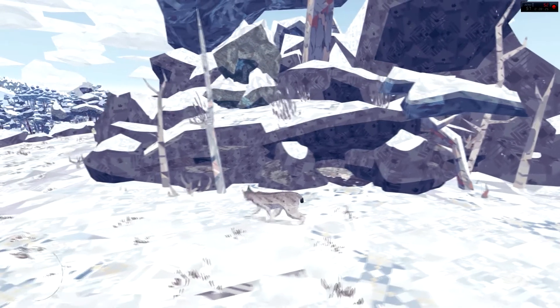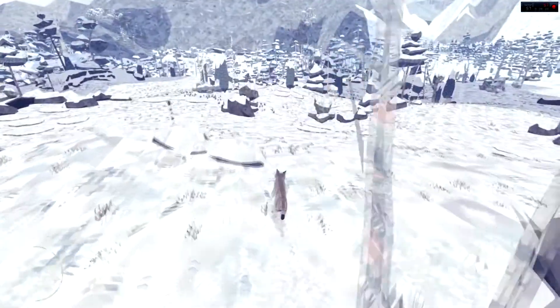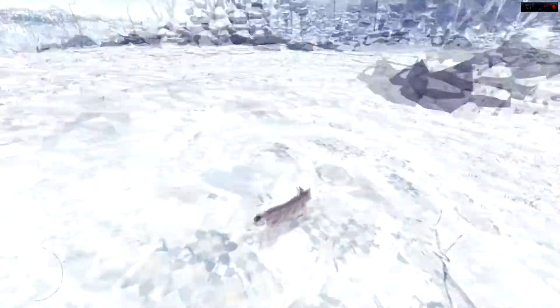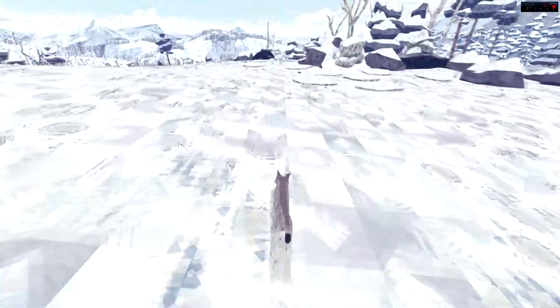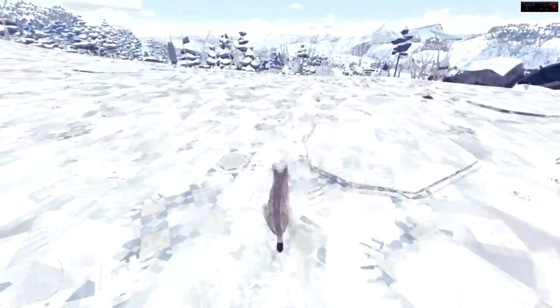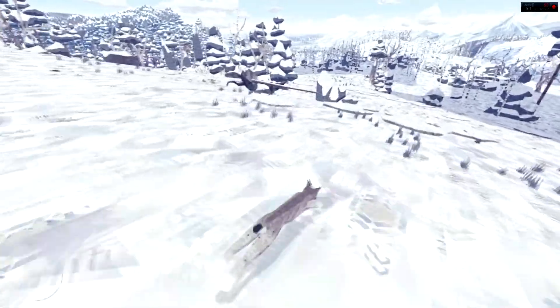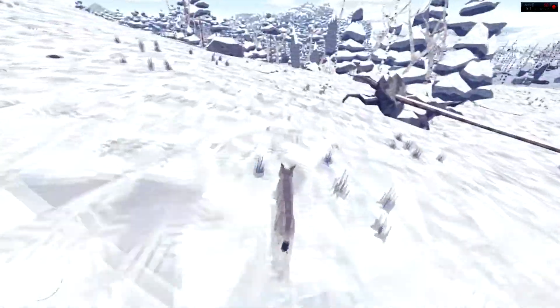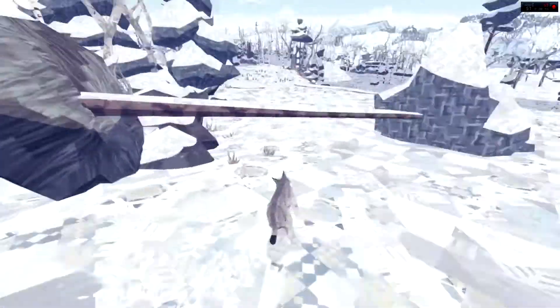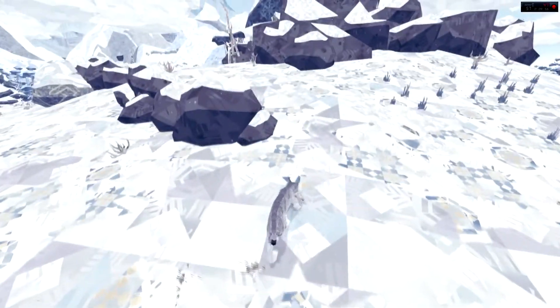Do they want more? Hungry little buggers! Let's go find another rabbit. I've seen another one here — is that a rock? Yeah, that's a rock. It's not good when rocks look like rabbits. There we are — sorry buddy, you know the food chain and all. I have to snap your neck and feed you to my family; they're very hungry.